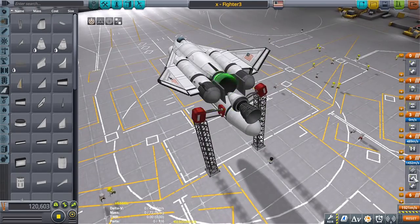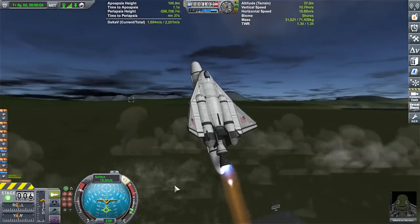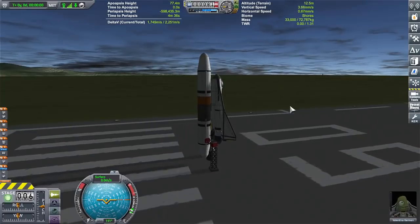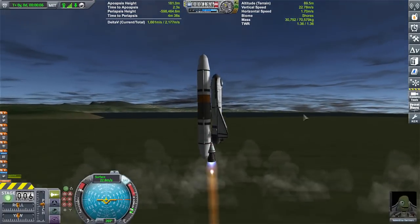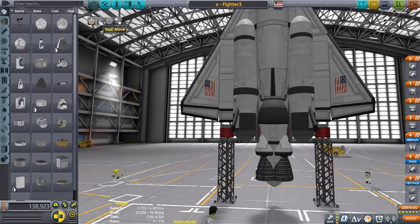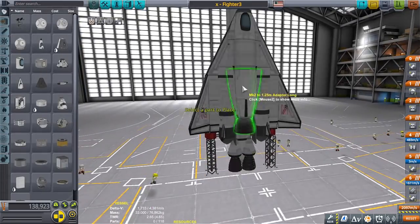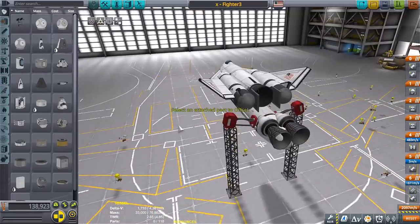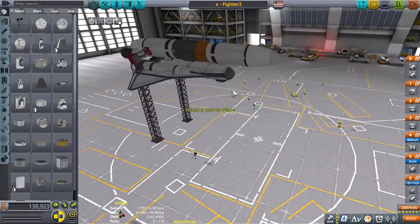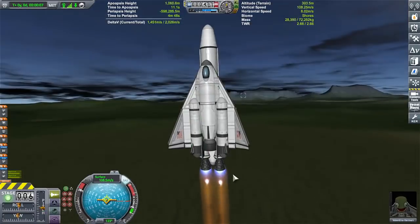But by the time I finally got into space, I had like a pinch of fuel left. Which is not good when you're trying to make something that's supposed to have a lot of Delta-V left over to be able to make maneuvers. I'm looking for at least 1,000 Delta-V. We've got Vernor engines that are fuel hungry, plus you want to be able to get to and engage the target. So long story short, I ditched the whole SSTO idea and just went for a two-stage rocket idea.